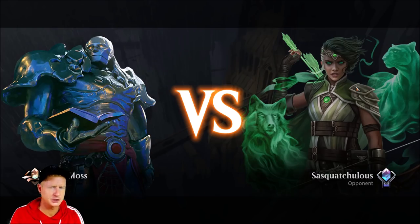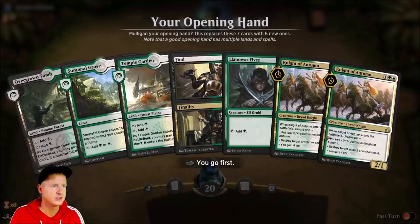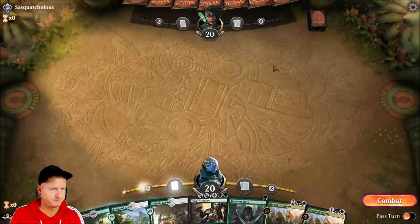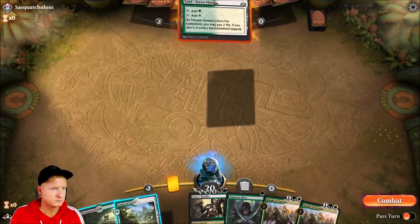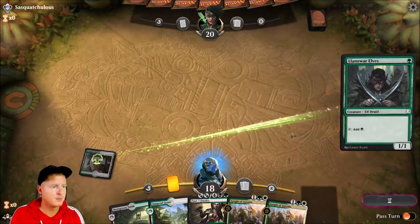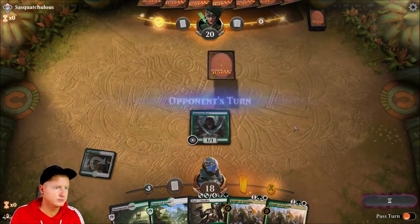Next opponent — heard about this person, they're dangerous, seldom seen in the wild. We're going to keep that hand. We'll pay the two life and honor it. Next turn we'll be able to play Knight of Autumn.